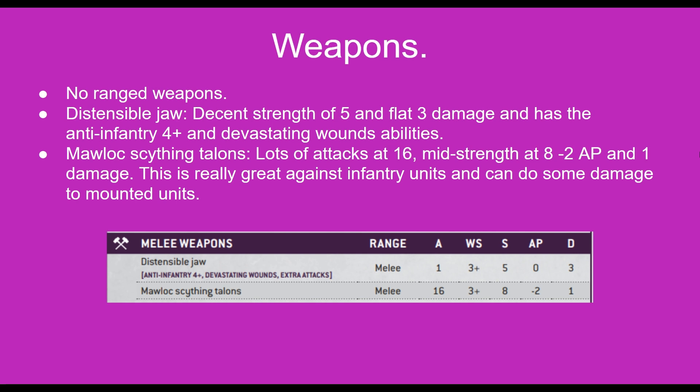With the Morlock Scything Talons however you have 16 attacks, so you have quite a lot. It's got a mid strength at about 8, minus 2 AP, and does 1 damage per wound. So this is really great against infantry units, especially light infantry units, and can do some real damage to mounted units if you get lucky as well.